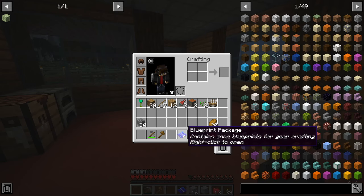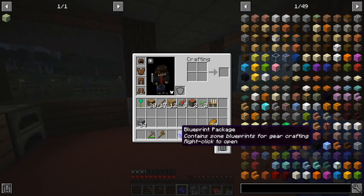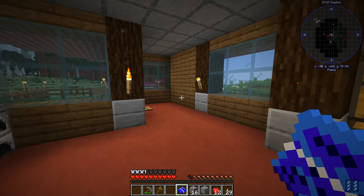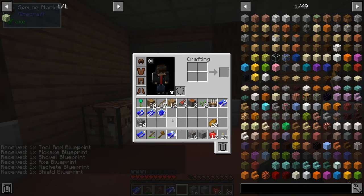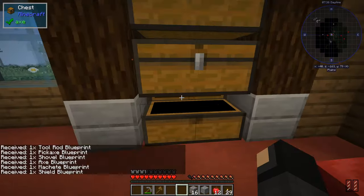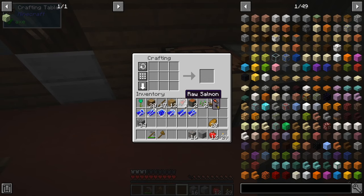Now let's get into SilentGear. More likely than not, you're going to spawn with this blueprint package — that can be disabled in the config, but by default you'll spawn with one. I recommend not opening it until you get settled in a bit, because it's going to give you multiple blueprint items. These blueprints are used for crafting SilentGear items, and there is actually a small exception to that, but for the most part you'll need blueprints to craft things.